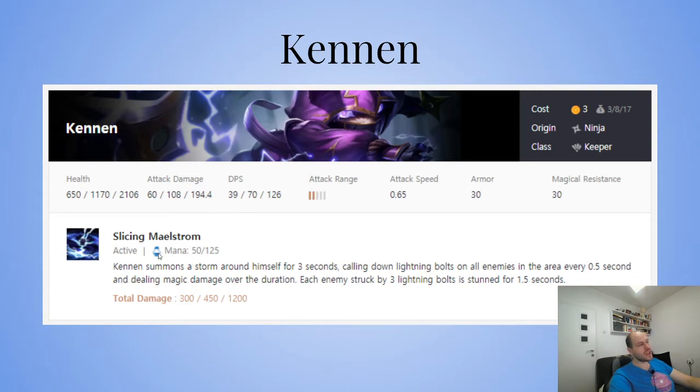Kennen summons a storm around himself for three seconds, calling down lightning bolts on all enemies in the area every 0.5 seconds, dealing magic damage over the duration. Each enemy struck by three lightning bolts is stunned for 1.5 seconds — so basically he procs six times and enemies present for three of them get stunned.